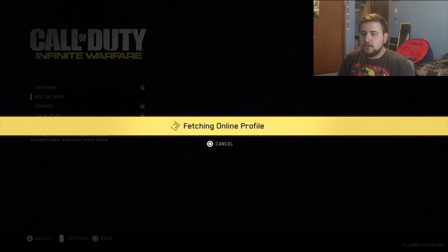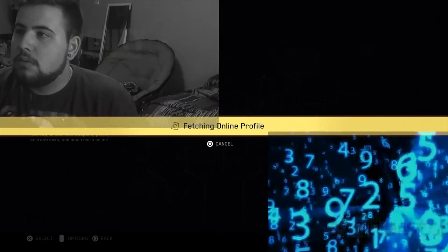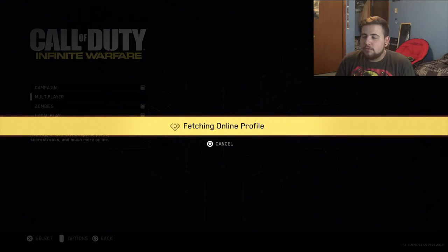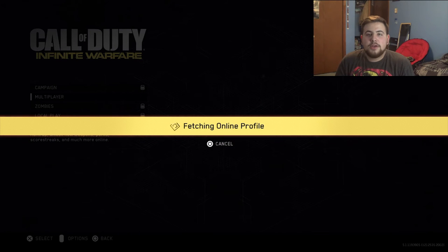That's the magic touch. And then back on the menu, you're just going to press start, and then you're just going to have to wait a few minutes — maybe 5,000 hours — and you should have the hack. You should have it, all right? That's how you hack Infinite Warfare.